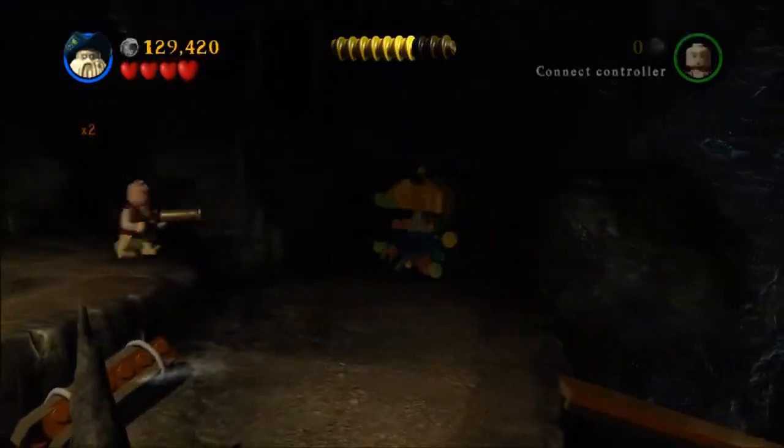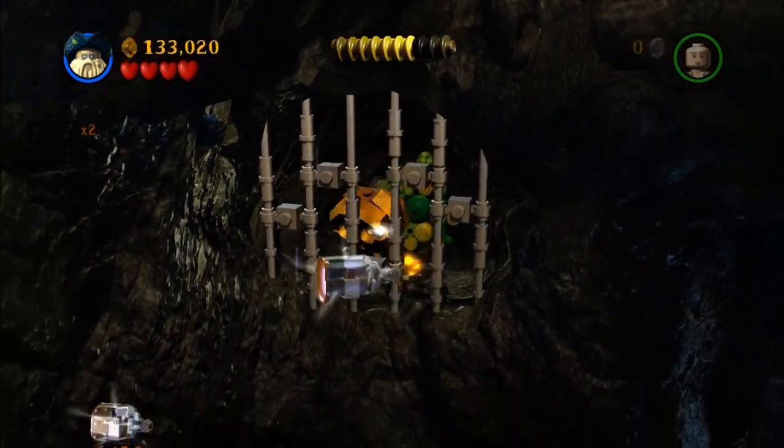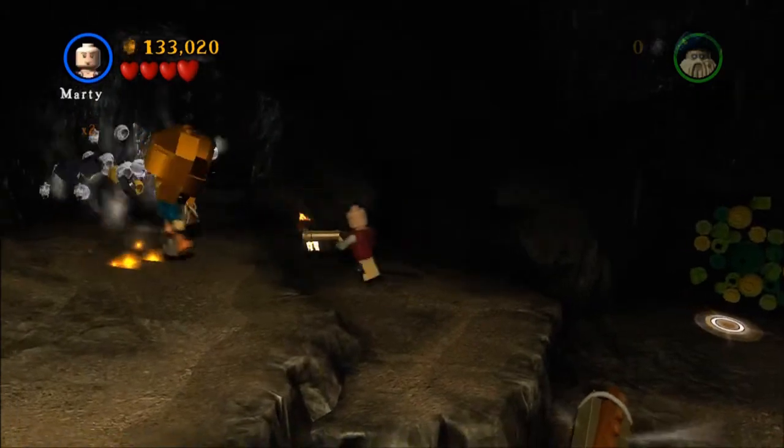Over here on the left side, after you go over the plank, pick one of the Flying Dutchman guys, walk through the green thing, and you show up over there with a ship in the bottle.